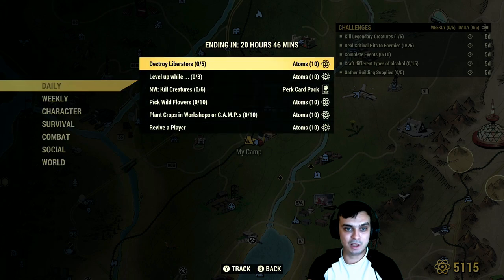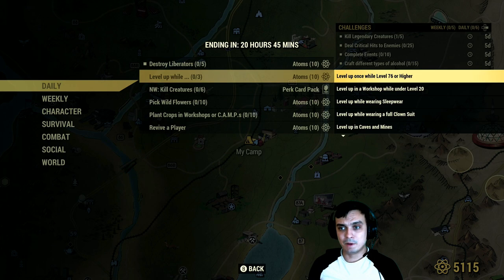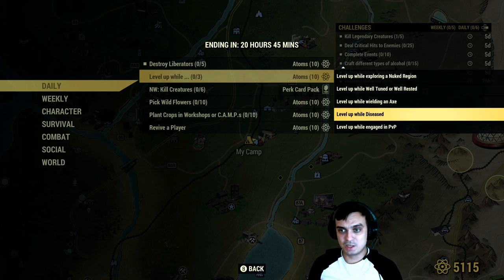Let's take a look at what we got for the dailies. For the dailies, destroy five liberators — you can do that in Vault 76. They're right there as soon as you teleport to Vault 76, you will find them right there.